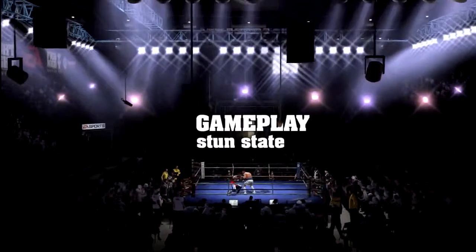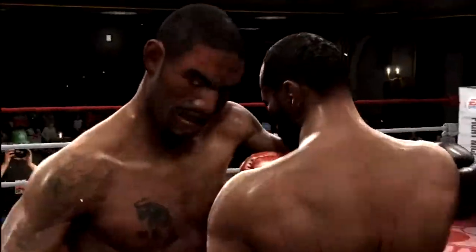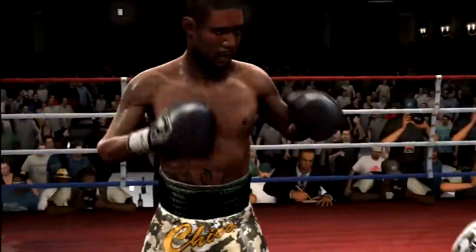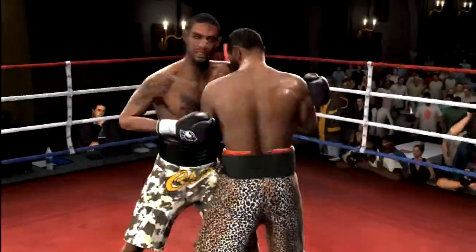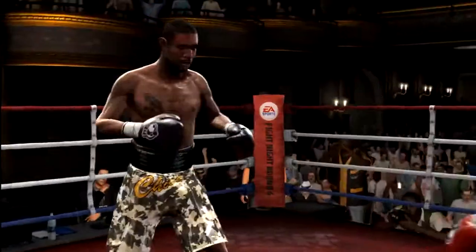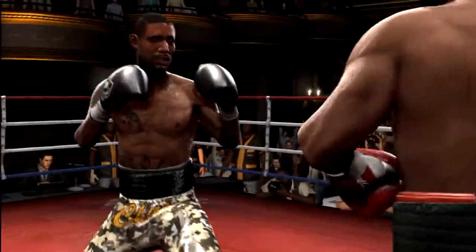Fight Night Round 4 has what we call the stun state — that moment where you get caught with a clean shot and your bell is really rung. You'll find that you're stumbling around, not able to block as well, can't really move your head as well — you're in a really vulnerable state. It's a time where your opponent can really press the advantage. Previously, it only ever happened when you were about to go down, but now one clean shot can put you there.